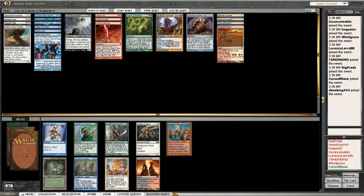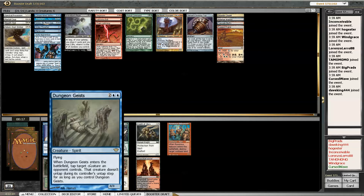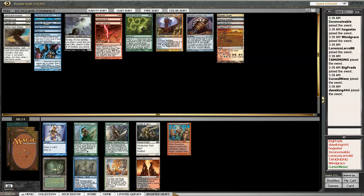Bayou - ooh, Route! Serum Visions or Route. I think I'd rather have a Route. Dungeon Geist is pretty good too though. Serum Visions - I like this guy a lot, but Route is just sicker. Route.